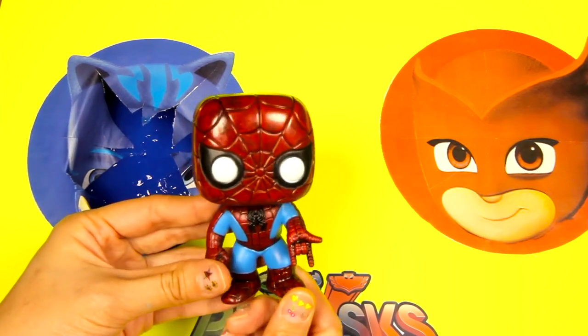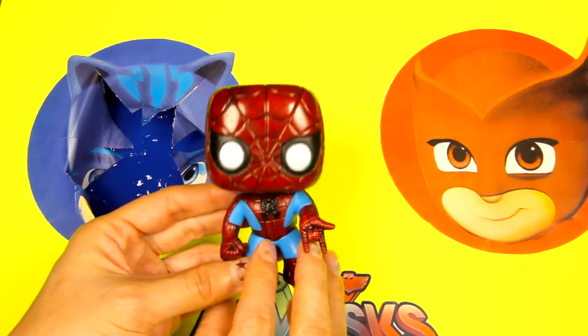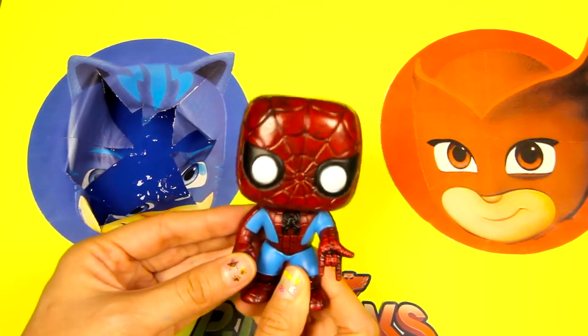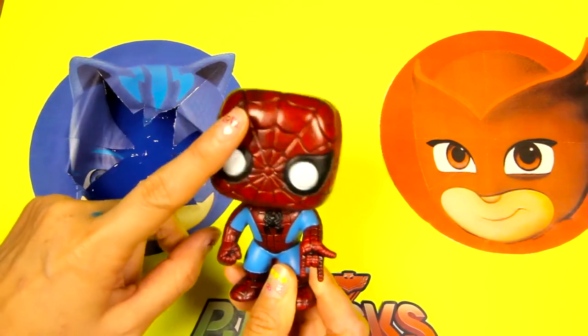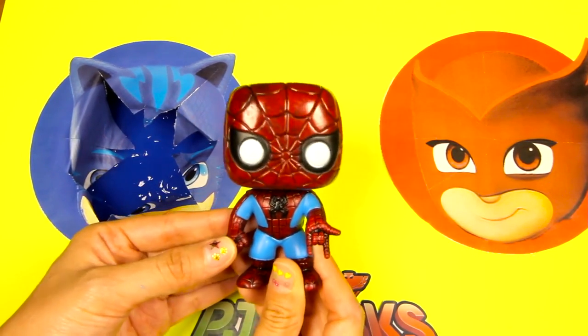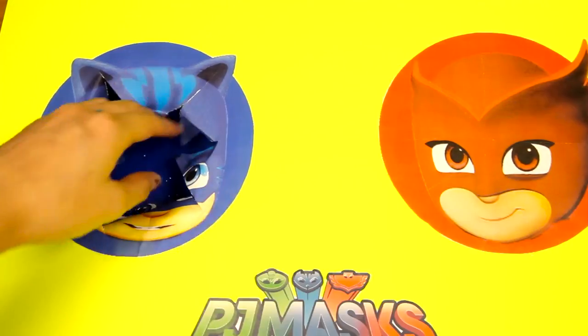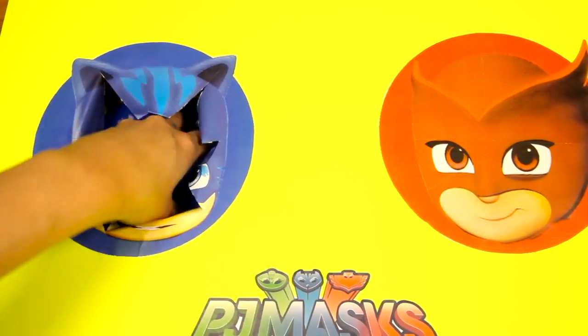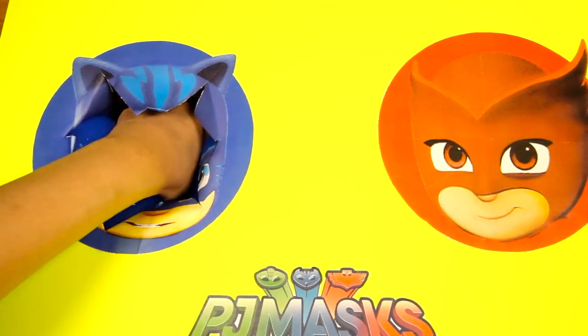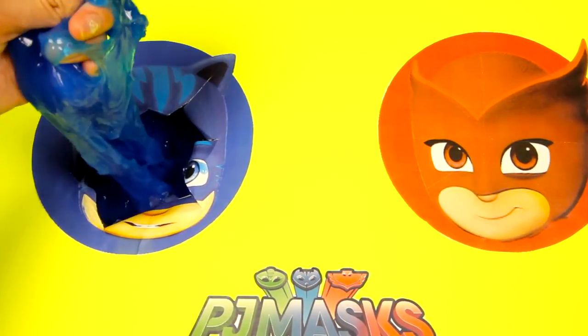We just rescued Spider-Man from the big pile of icky blue slime! This Spider-Man bubble head toy has two spider marks on his chest and back! Let's make his head bubble! Is there anything else inside this blue slime? That's a lot of slime! I think it's empty!